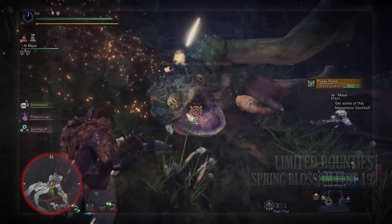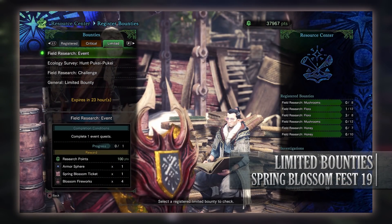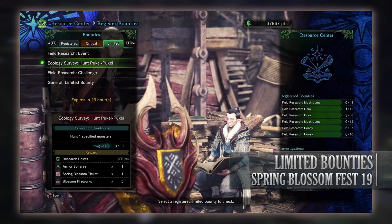So what are the limited bounties we have today? Well, we have 4 of them. First is a Field Research event limited bounty to complete just 1 event quest, and it can be at high or low rank. For doing so you get Research Points, an Armisphere, a Spring Blossom ticket, and Blossom fireworks.